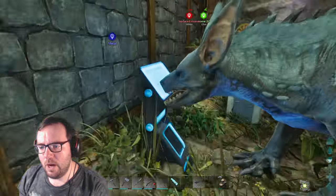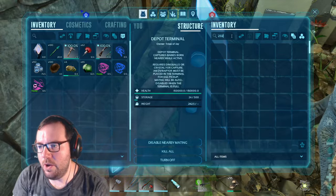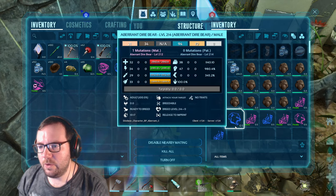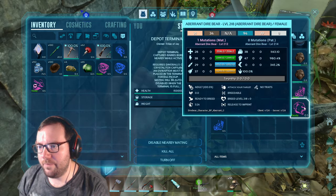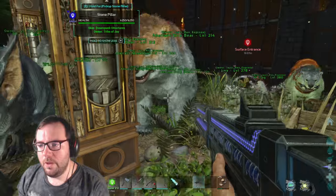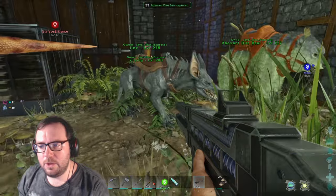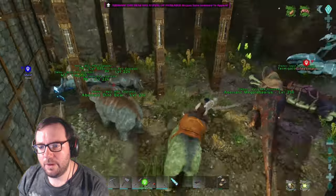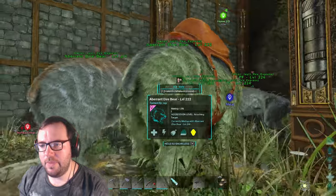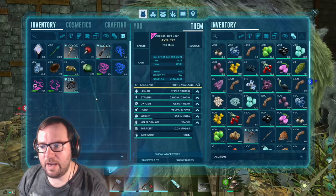Let's check on everything else. We need a 232 ravager — nope, nothing. What about 234? Nope. For the bear we need a 222 — nope, 214. You lost the... actually, I'll kill all of you. This female here — which one's the female? You're the female. You can go into retirement. Then we'll see if we can get the perfect stats, the perfect male. We'll take the saddle off and put it on another bear.